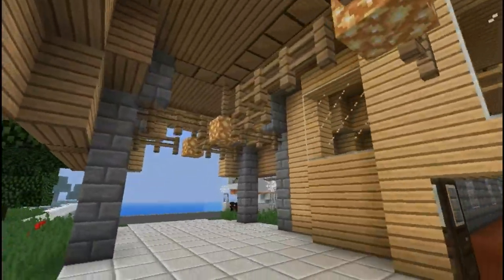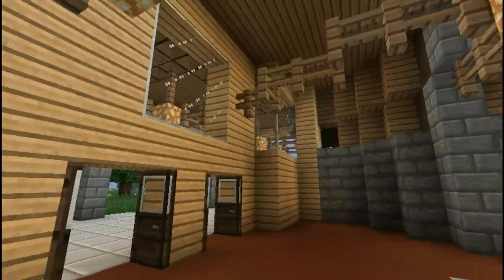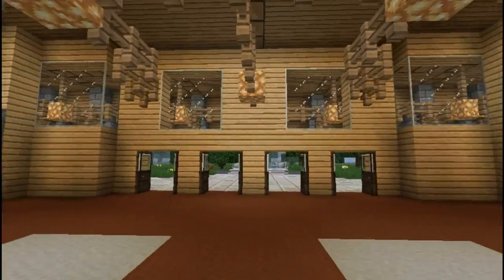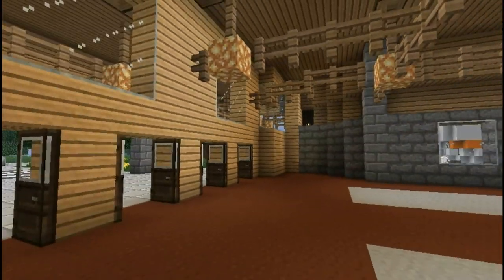In this cruise ship terminal, we currently have the Seastar and the Arrowin sitting here, and people can come and visit them. This is on the Operation Infinite Ocean server, and it's also the largest building on the server.